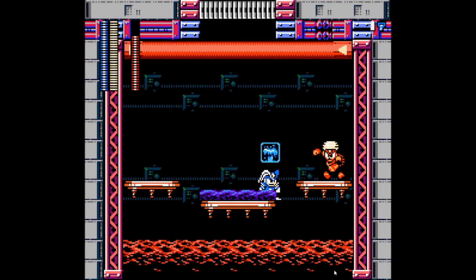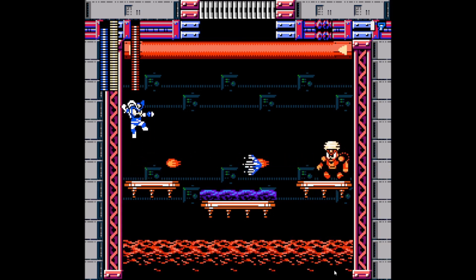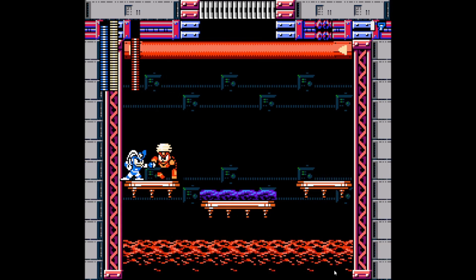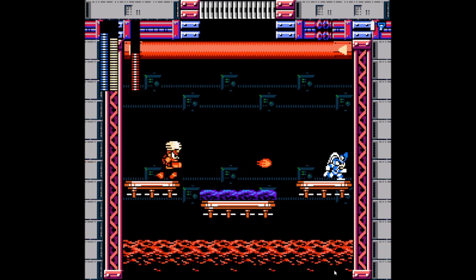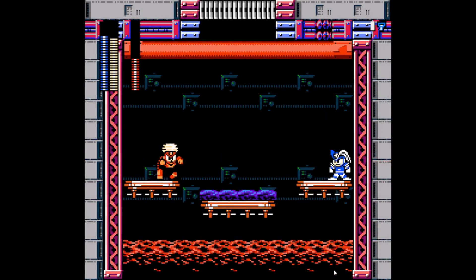Flame Man — I have a strategy. If he's far, use ice slasher to continue with the DPS. If he's near, use water wave. Try to stay far from him. I cannot come into his fire pillars — he's too near the edge.